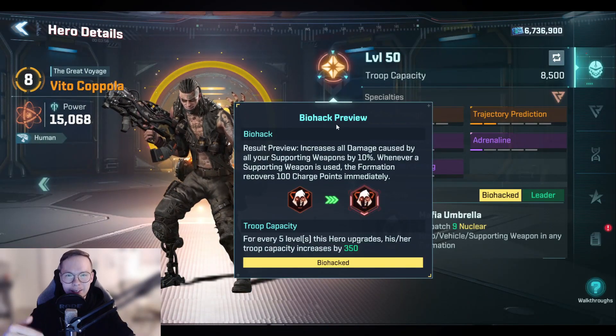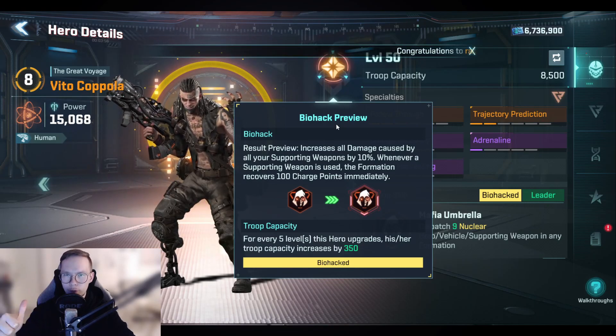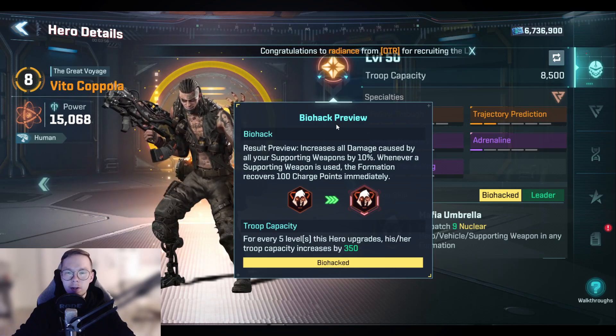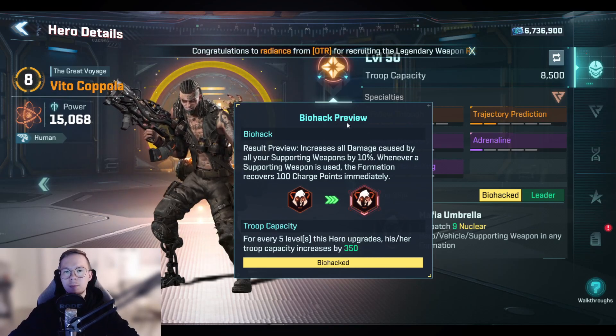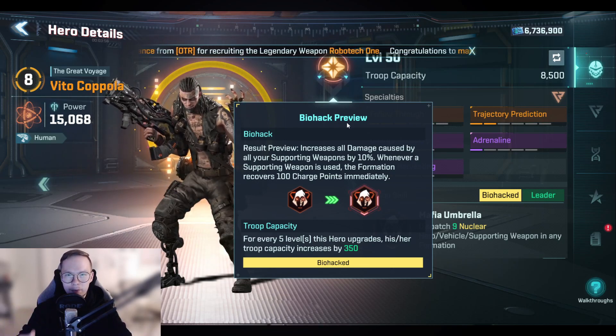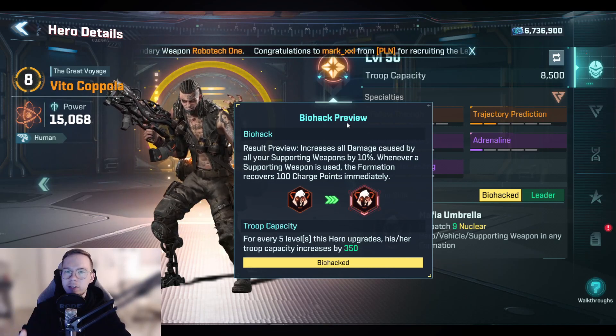When you biohack a hero it will give you two things: more troops per five levels, and a biohack ability. Starting with troops — the higher the command capability level, the more troops you are going to get from biohacking. I'm taking Vital here as an example.